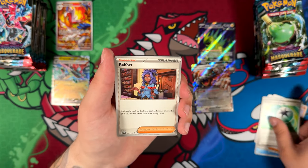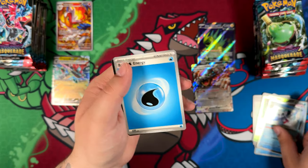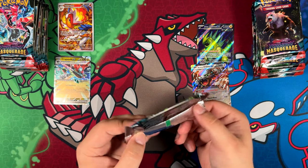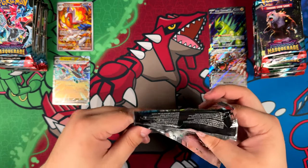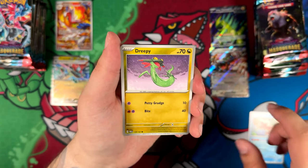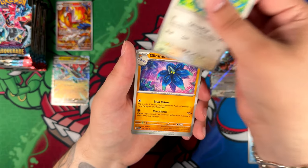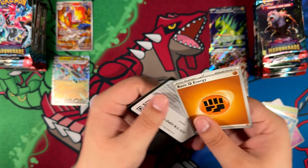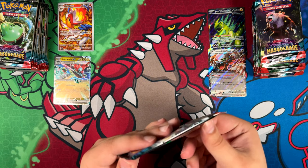Come on — special illustration rare. I'm praying for just any special illustration rare, because I don't know if the pull rates are the same as Temporal Forces where they get worse over time. I think they might continue to reduce the pull rates. But you have way more chances to actually pull a special illustration rare in these Scarlet and Violet sets — you have multiple spots that could each be a special illustration rare — so maybe that makes it a bit easier.